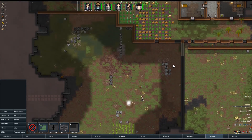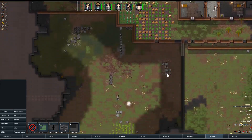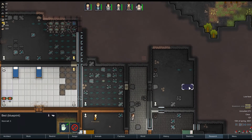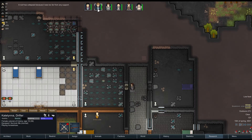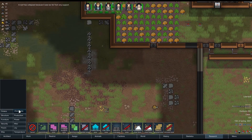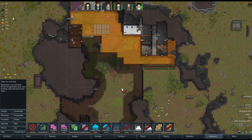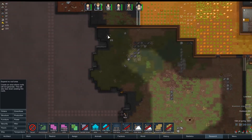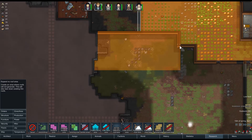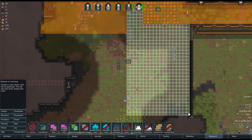As much as I appreciate you, Nia, doing all that mining and making the colony nice and big with bedrooms for everyone, what I really need people to do is actually work on things like beds. A roof has collapsed because it's too far from any support — I know what we've done. We have made something a no-roof area. This whole thing is trying to roof itself. You need to be a no-roof area — definitely, all of this, all of it.